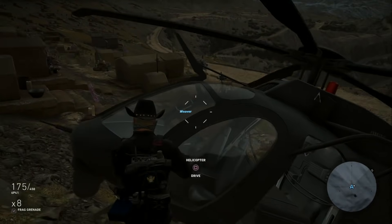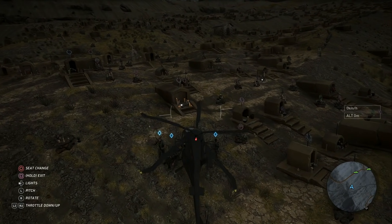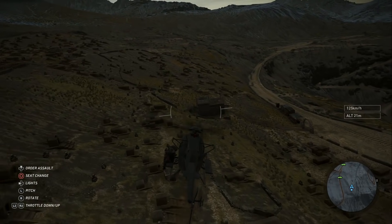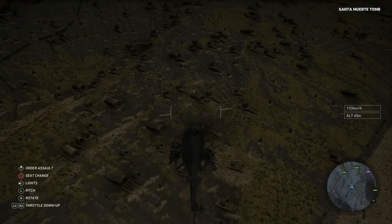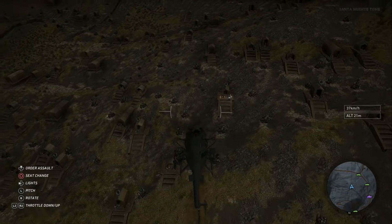After you've investigated that one, you'll then need to go to the western side of the cemetery. We'll hop in the helicopter and fly over there. What I look for here is a shack located right here, because the grave is going to be located not too far from that. Once you fly past that shack you'll see another grave that has some candles in front of it.